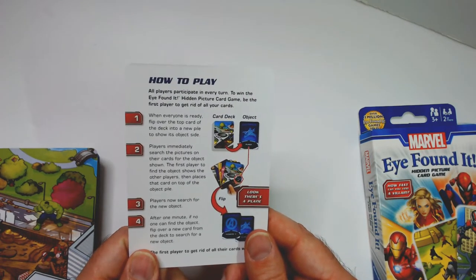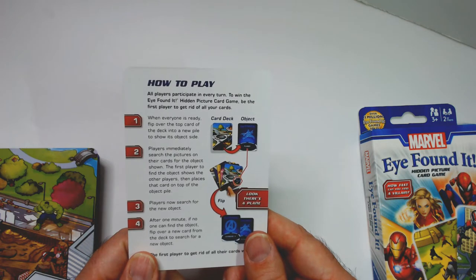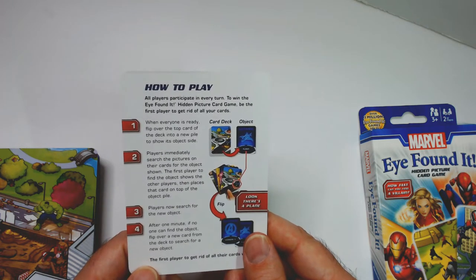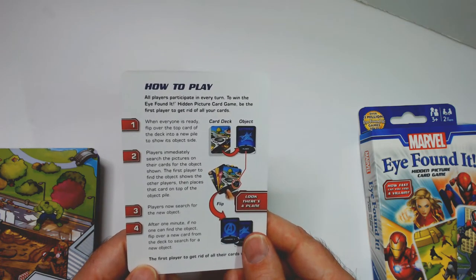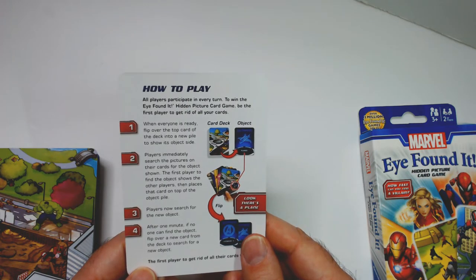How to play: all players participate in every turn. To win I Found It, be the first player to get rid of all your cards. You're dealt five cards at the beginning. When everyone is ready, flip over the top card of the deck to show its object side — the blue side. Players immediately search the pictures on their cards for that object. The first player to find it shows the others, then places that card face down on top of the object pile.